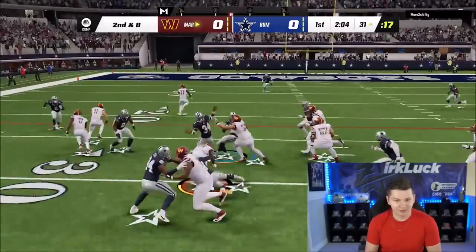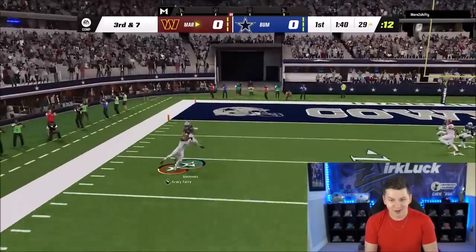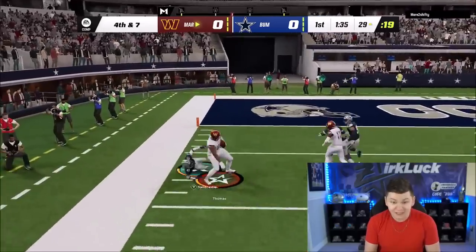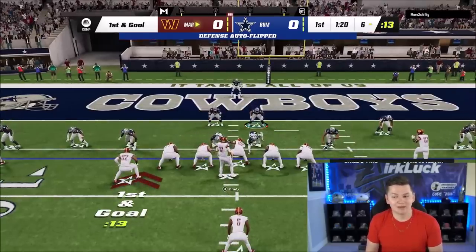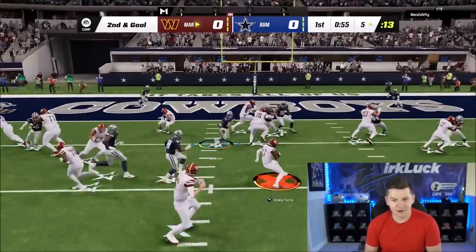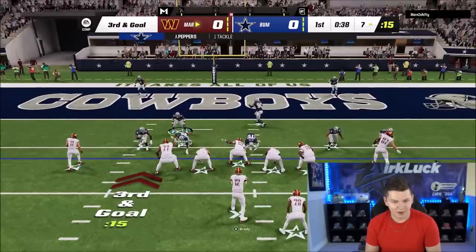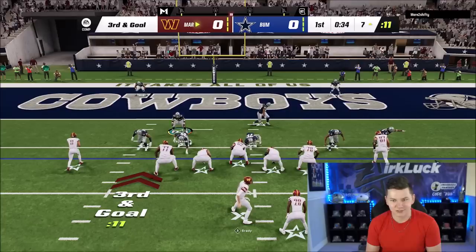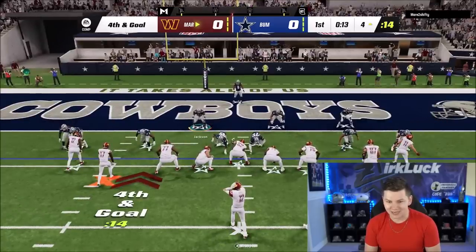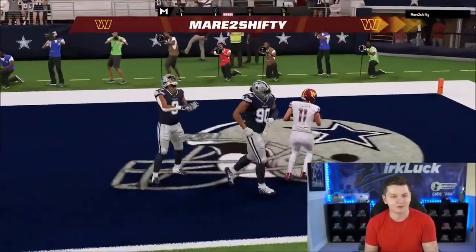He runs the football again - another good tackle. Third and seven, let's see if we can get a stop. Deion Sanders is playing over the top and Isaiah Simmons almost had a pick. Fourth and seven coming up. How did he break that tackle? When someone needs a bailout, they just go to the RPO - it just glitches out the defense. Third and goal coming up - it's either a run or he's going to quickfire something to the left. Fourth and goal and he passes it to Edelman - my defender just did not move.